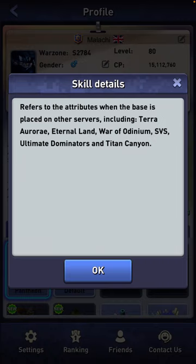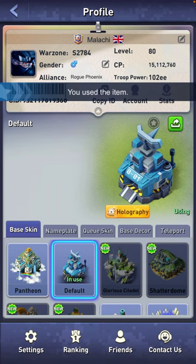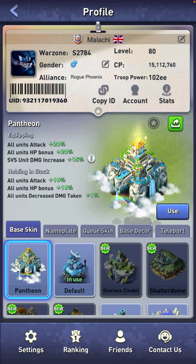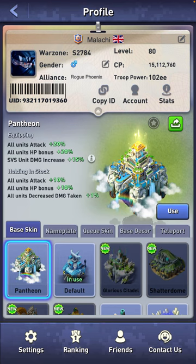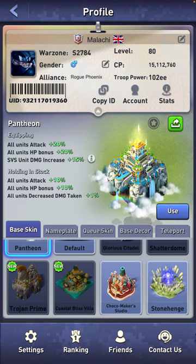So basically my damage increase applies in those areas. Now if I switch to my default skin, which gives me no boost whatsoever — this is the base you start with. The holding-in-stock boost is slightly different to the equipping boost. So I still get boosts from special skins even without equipping them: I still get 10 attack increase, 10 HP bonus, and a 1% all units decrease damage taken, just from having it in stock.